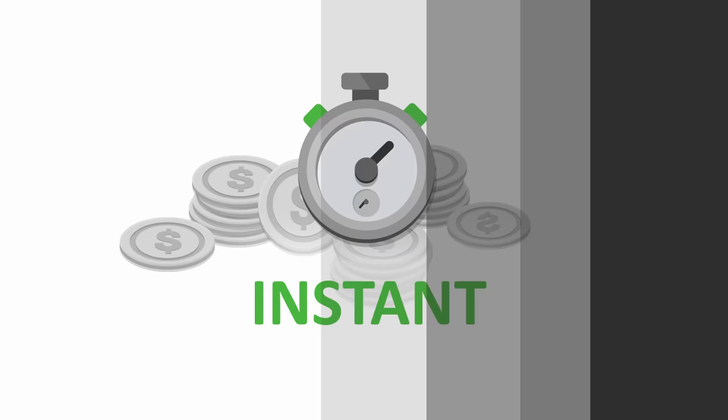Looking for fast and cheap Mutt Coins? If you're feeling froggy and want to leave, make sure to check out buymuttcoins.com — link in the description — and use code VIC at checkout for 10% off.